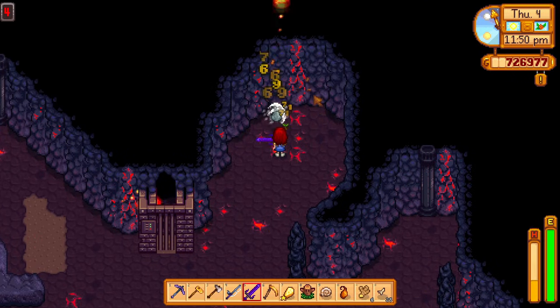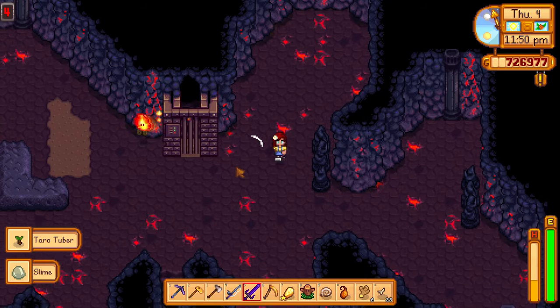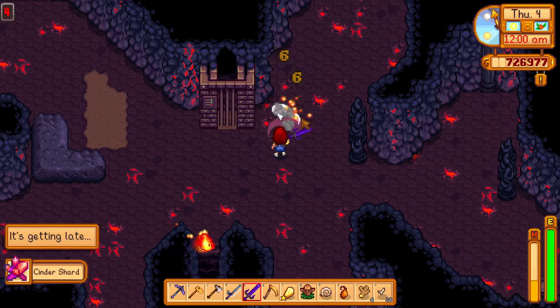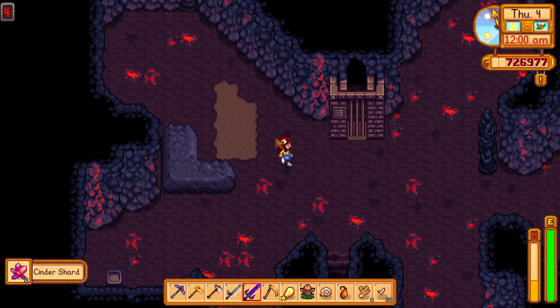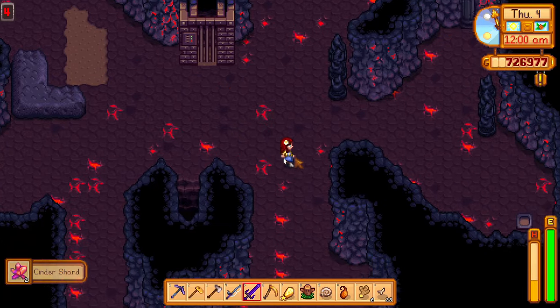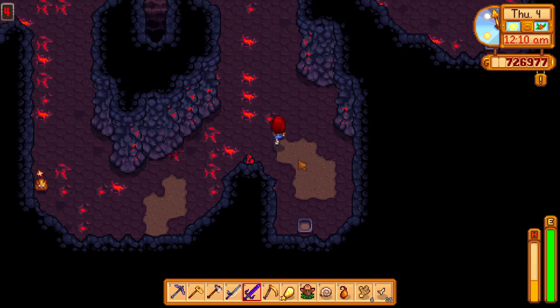Next, you will probably see a magma sprite. These guys behave very similarly to bats or ghosts and they aren't that hard to kill. They do have decent health and can quickly overwhelm you if there is more than one, so just be alert and you will be fine. These guys are good to farm for cinder shards as they often drop them.